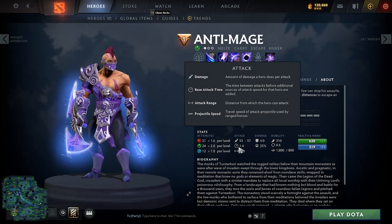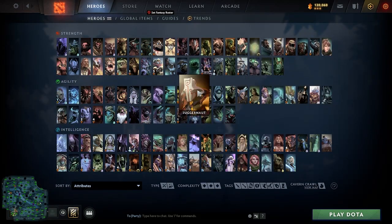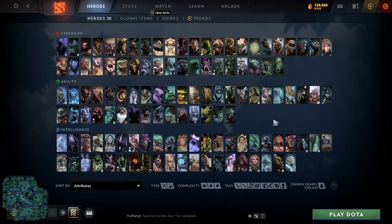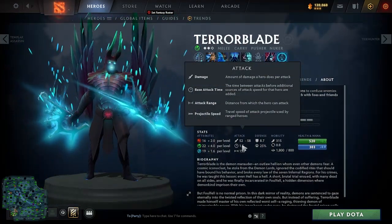Let's handle the attack speed part first. Most heroes have 100 base attack speed, except for a few exceptions — well, more like 20. So if their base attack time is 1.7, it takes them 1.7 seconds to hit once.